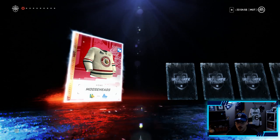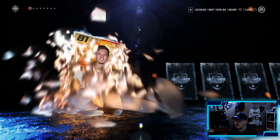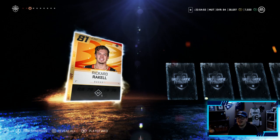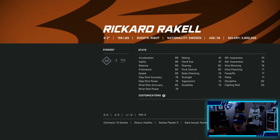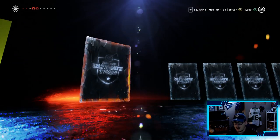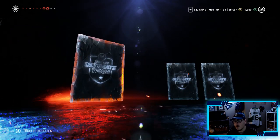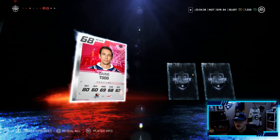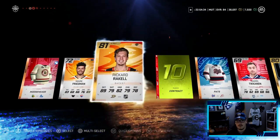Let's see - we get a Mark Friedman Ricard Raquel, not too bad, he might make the team. That's a gold tint, not bad, 81 overall - there could be a spot for him. Is there anything else left in this pack? A Paul Staff - he doesn't make the team but a decent card, and that is it. Not a bad premium pack to be fair.